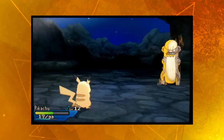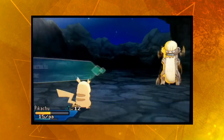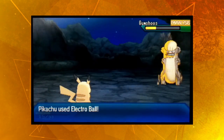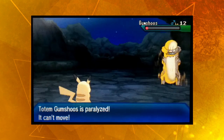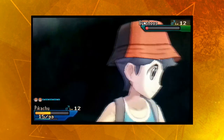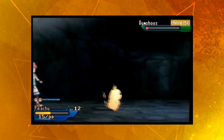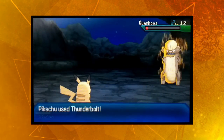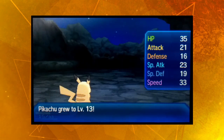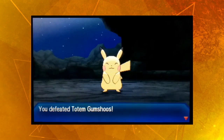It does allow Gumshoos to move first, but a Tackle activates Pikachu's Static, so that speed advantage was pretty short lived. After another Thunderbolt and Electro Ball connect — had I forgotten about all of the speed drops? My dumb choices do make for a more authentic Ash impression, so I guess it's okay. One final Thunderbolt hands us the win in the Verdant Cavern Trial, earning us Normalium-Z.